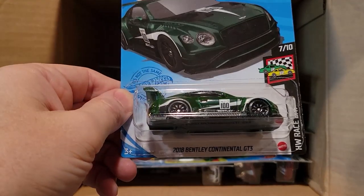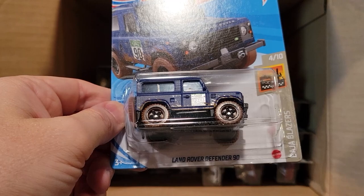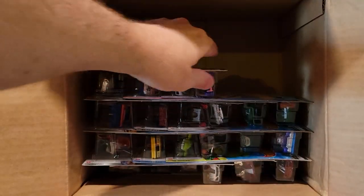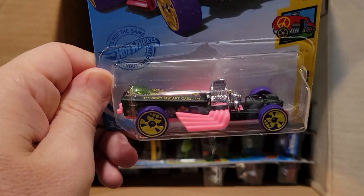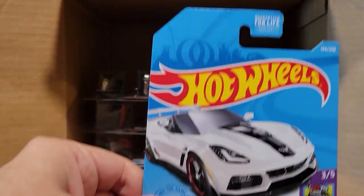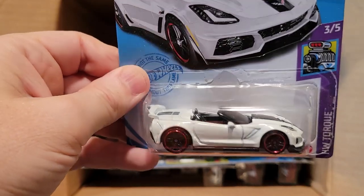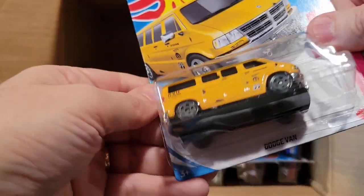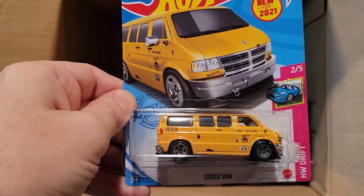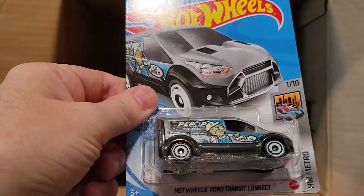Here's the green version of the 2018 Bentley Continental GT3. And we've got the blue version of the Land Rover Defender 90 — on one of the races that one got to the semi-finals. Rigger Motor. Here we've got the '19 Corvette ZR1 Convertible — this one made it to the finals in our past race. Yellow version of the Dodge Van — the Dodge Van is fast, we'll see how this guy does.